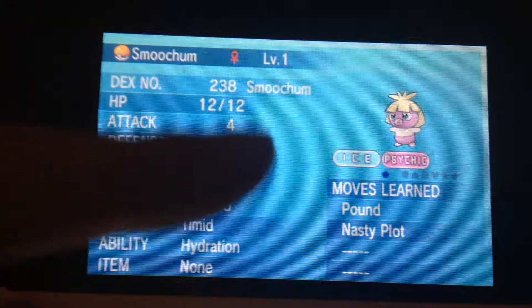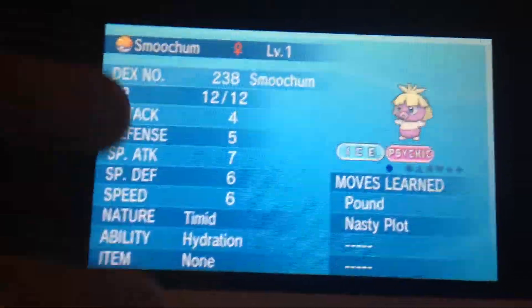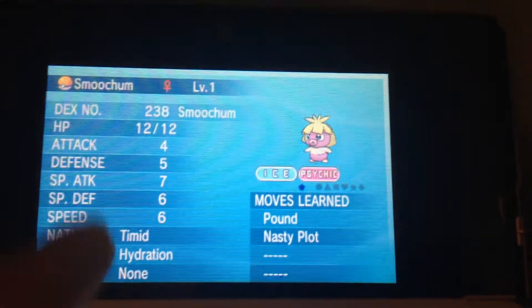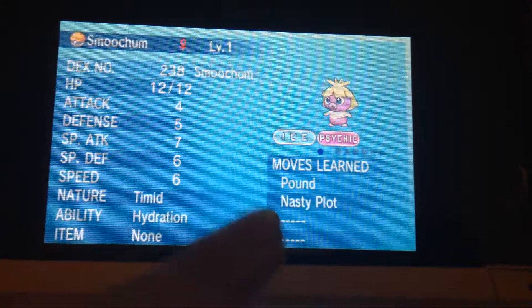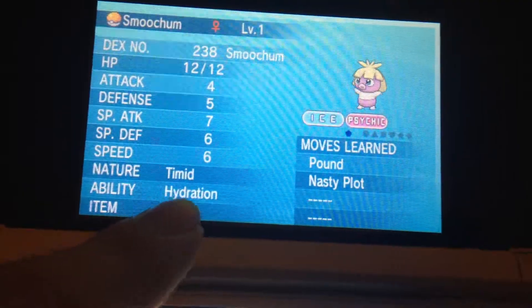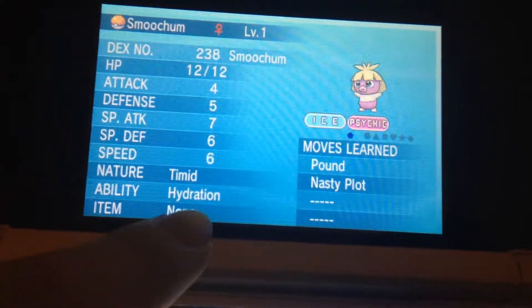To get these yourself, first you have to get a Smoochum, which you can find in the Frosty Cave or something, then you have to get like Drowzee or Hypno, breed it with Nasty Plot, then breed until you get a timid one, then breed until you get hydration, and then breed for 6 IVs.